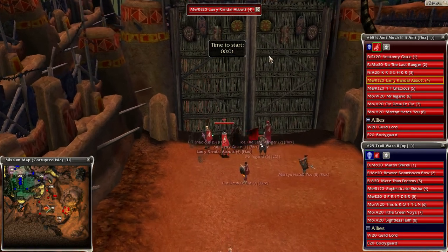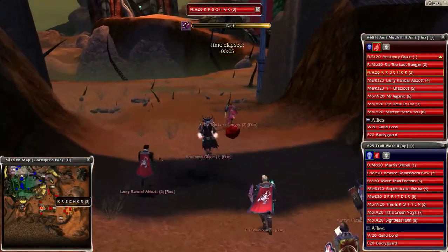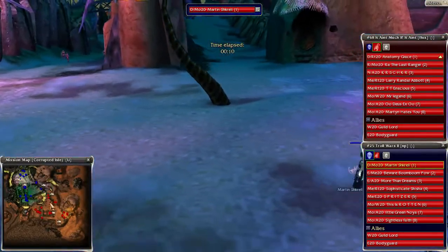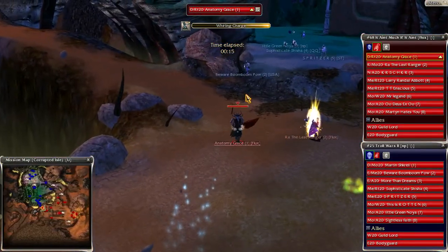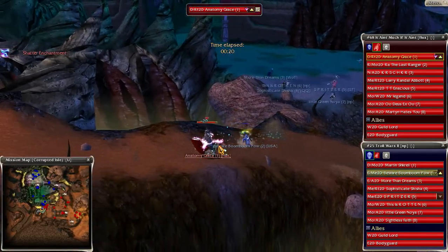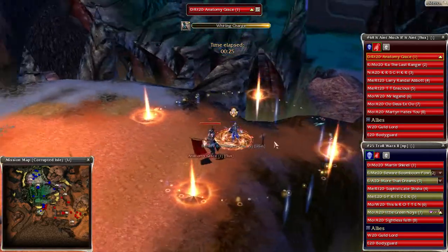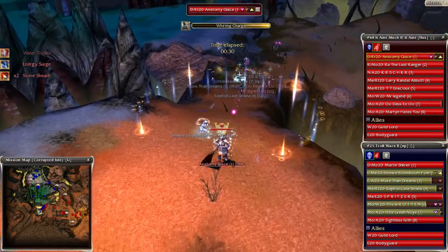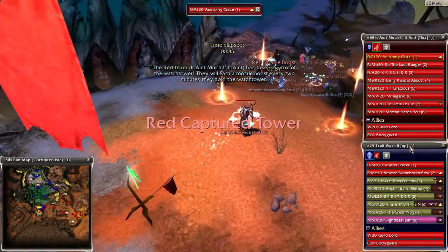Flux are holding on a Dervish at the start, which would indicate that they want to cap first, waiting with their Necro for the second one. Obviously NP are waiting with their Dervish for the second one, so that means they won't have to cap first. Passing off to their earlier here, so this is going to really force Flux to cap first, which is the opposite of what you want against a flag push build. NP could just let Flux cap here and cap right over and have a full flag advantage, so this is already quite a bad start for Flux.